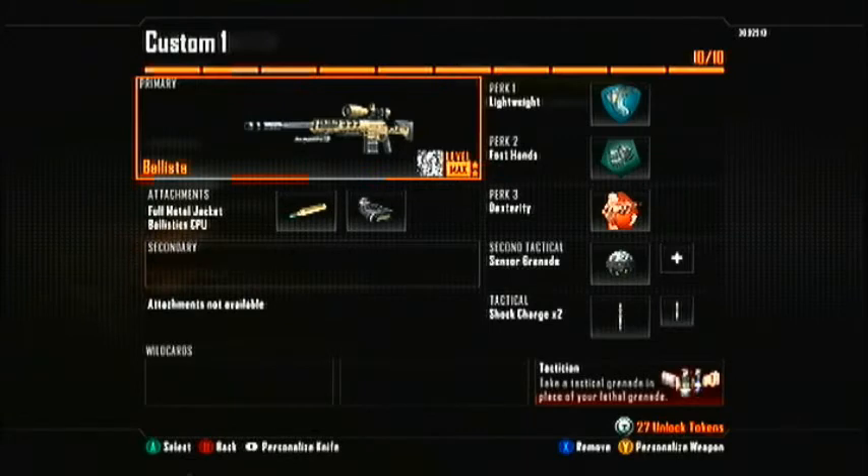Hello, today I'm going to be showing you how to get the Bloodthirst camo for the Ballista gold. I'm not going to show you any clips of me doing stuff with it and showing the characters - I hate it when people do that. I just want to show you how to get the stuff. I don't want people showing off their shots because I know it just gets annoying.